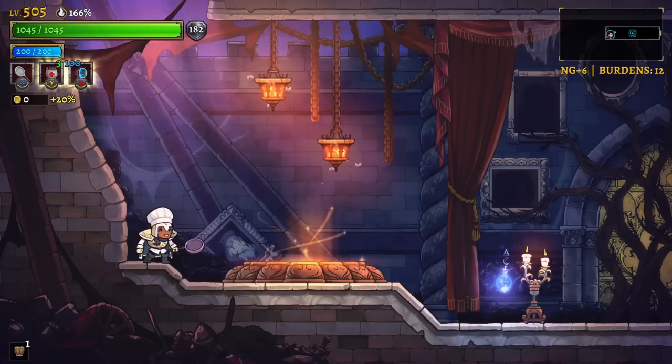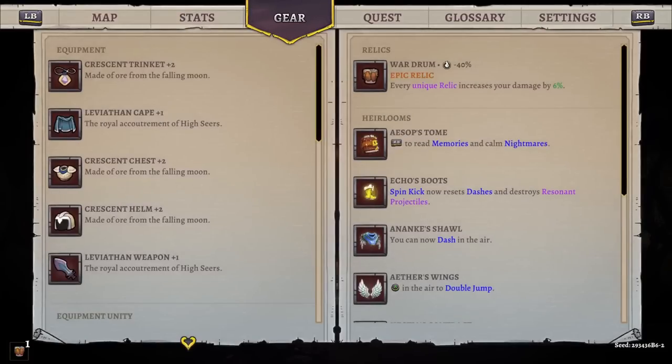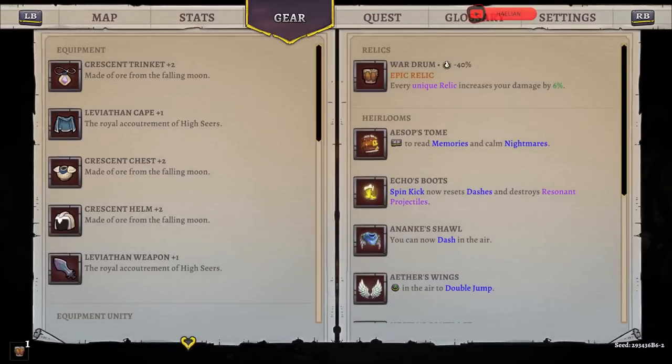I'm on New Game Plus six right now. If you're into the new game pluses, you really just want to use the highest that you can because you earn more gold for each one - go up that as high as possible. What I'd mostly recommend after that is farming the first couple zones for as much gold as possible, because the enemies in this first area are very simple and straightforward - there's not a lot of surprises.